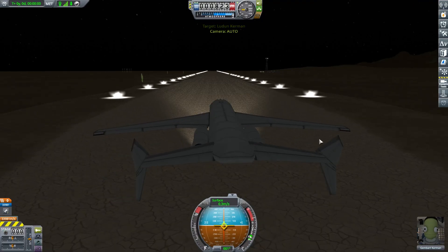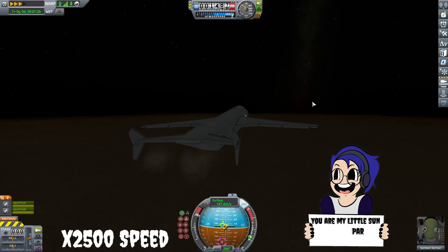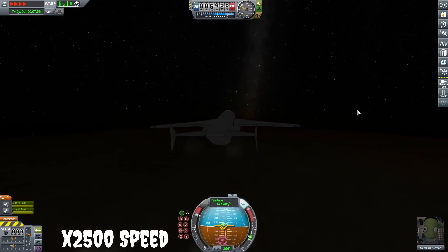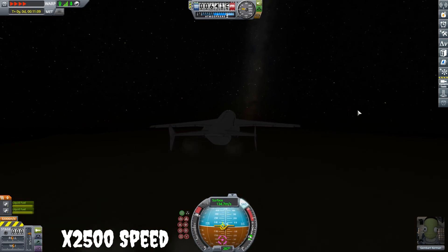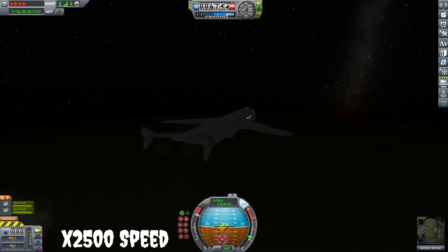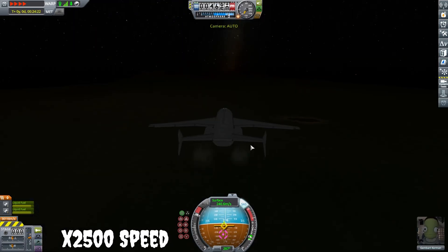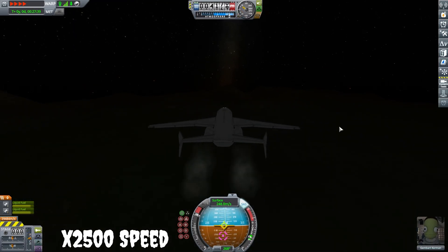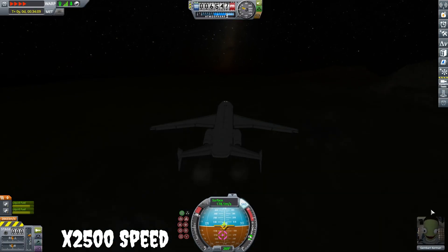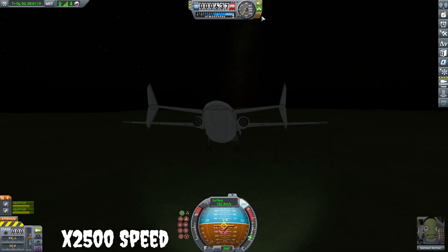We quickly send another plane with enough room for all four of them — Gambart Kerman flying this one. Luckily we made it pretty far with the other plane so it's not too long a flight. I do land briefly to change the time because I didn't want to land in the dark.